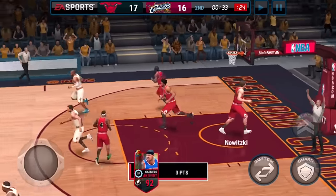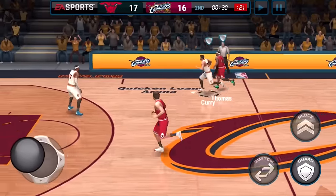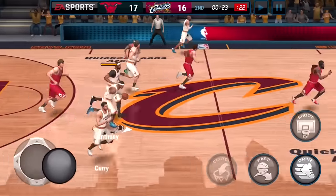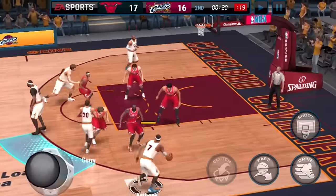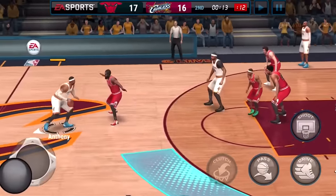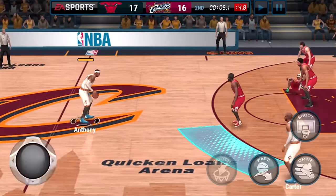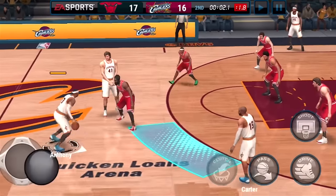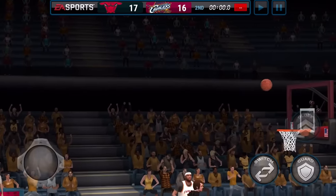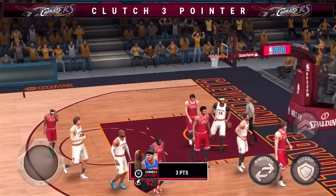And bang — Carmelo Anthony with the three-pointer, wide open, all by himself. This card can definitely ball; I'm really enjoying it. He can do some crazy spin moves and get to the basket. Right here, the time's coming down, the meter's all filled up, and I can finally shoot my last shot — the clutch three-pointer. I'm wasting the clock, just doing what I usually do with LeBron. We're finally going to be able to hit that shot in the last couple seconds. I almost got stuck on James Harden but I got him. Slow motion — and bang! Well, kind of goes around the hoop, but there we go — bang, clutch three-pointer. I'm really enjoying this card; I'm glad I got it.